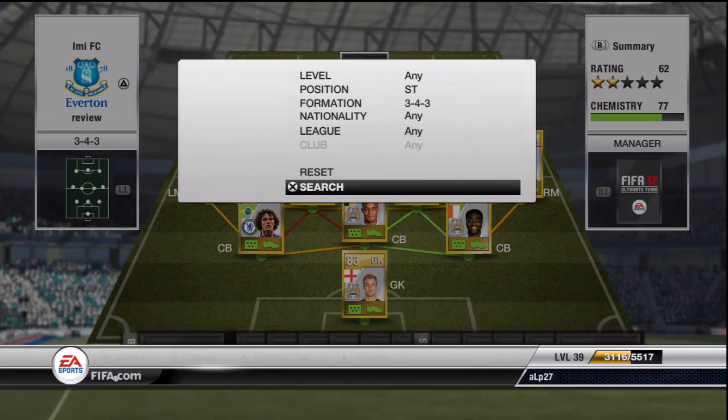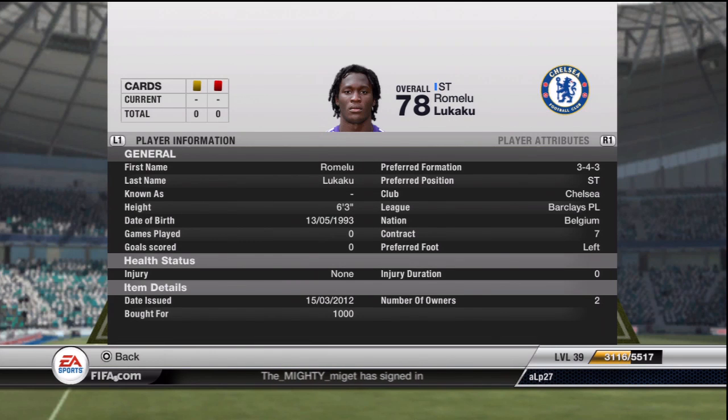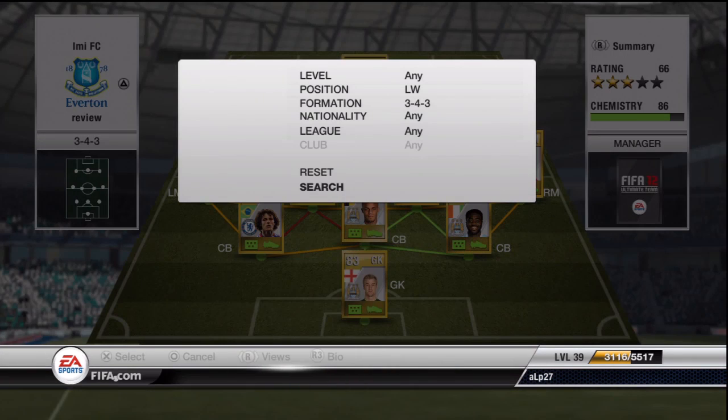For striker I've gone with Lukaku for Chelsea. This guy is raved about on Ultimate Team and I think he is very underrated. I paid a thousand coins for him, mainly because I wanted him in this formation and couldn't be bothered paying another couple of hundred for a formation card.